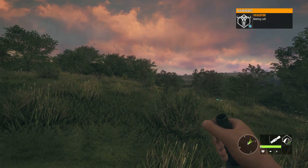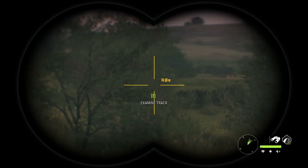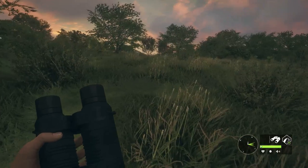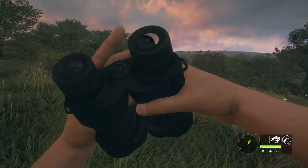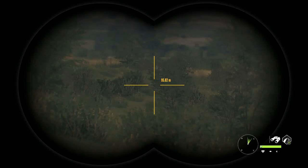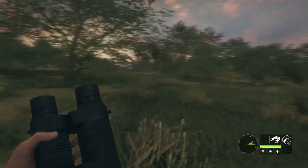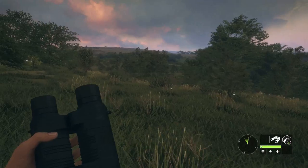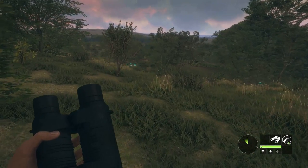That looks like a mating call but I can't call that animal in at all. The hard part is you've got to make visual contact first, and then once you do you can stalk them on their tracks. Look at this map — the clouds and everything look beautiful. It doesn't rain much on this map so far, which doesn't surprise me compared to other maps.